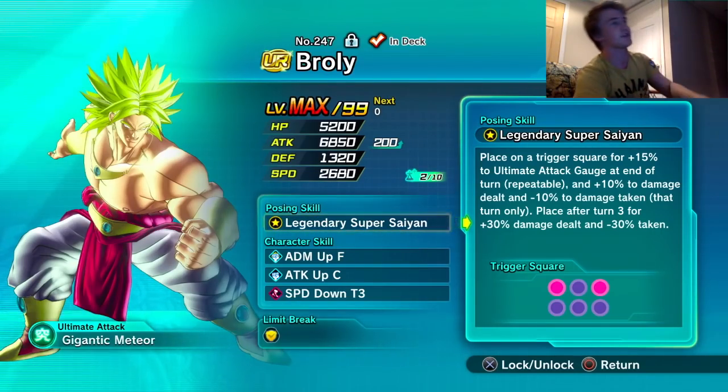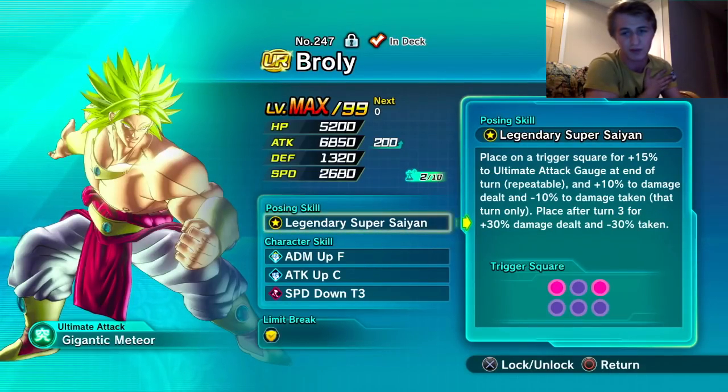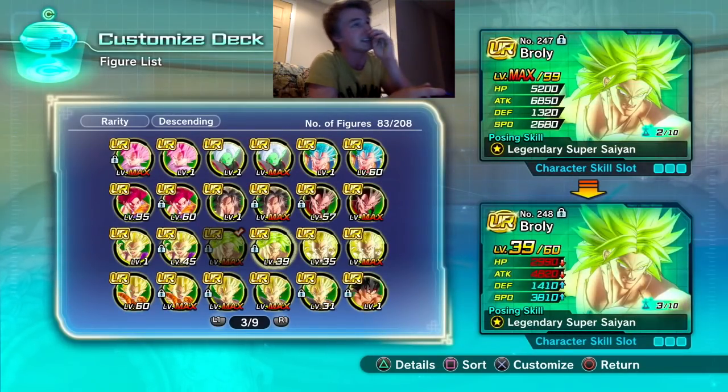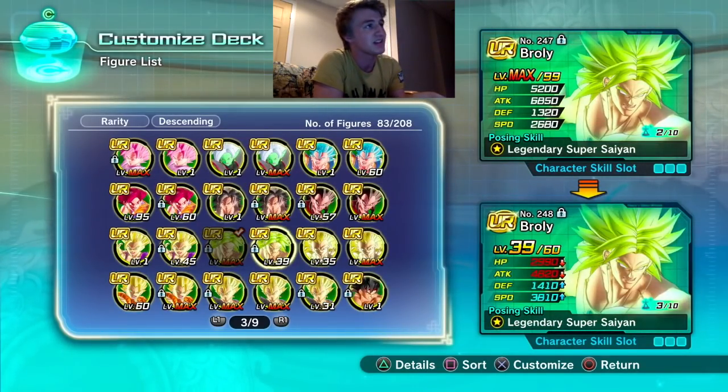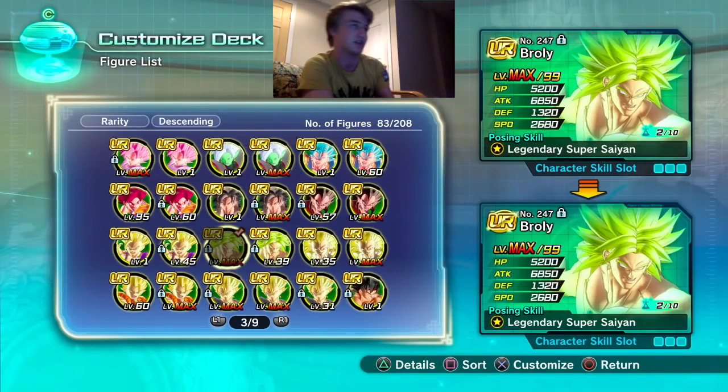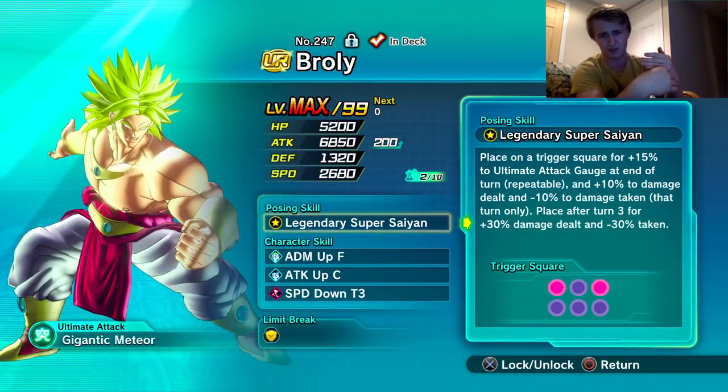He's a beast of a figure. I'm running the higher tackle version because I have him at level 99 — I do not want to run the speed version, I'm not a big fan of it. The speed version still has 4,000 attack but his defense is higher. I like running the higher tackle because he just outputs an insane amount of damage.